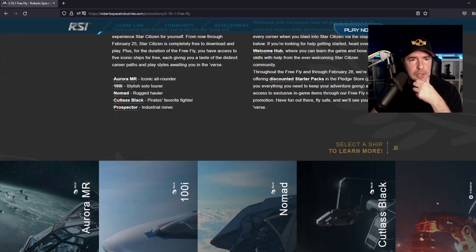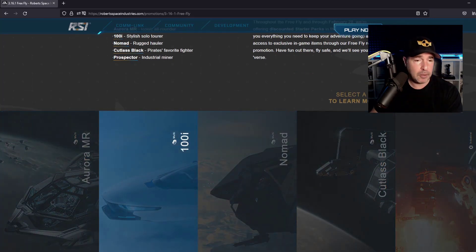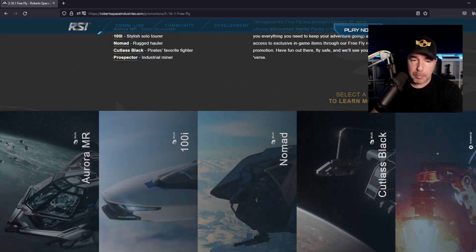Good choices. The five ships are: the Aurora, the 100i, the Nomad, the Cutlass Black, and the Prospector.